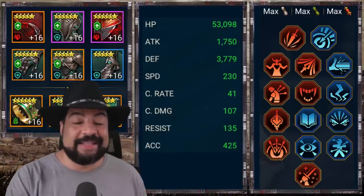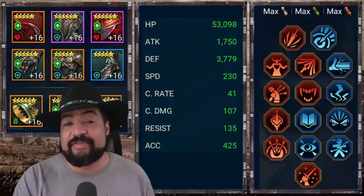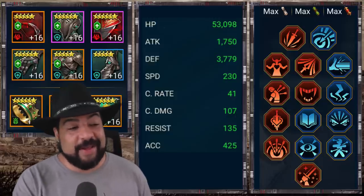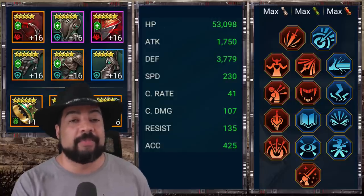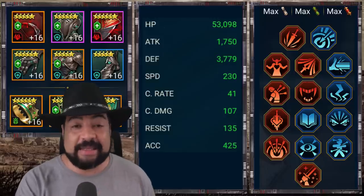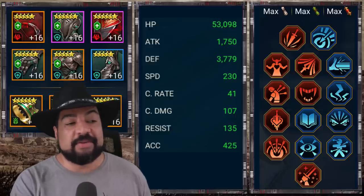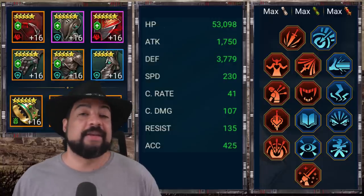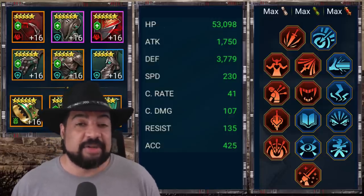Moving to Stagnite, the secret sauce of this team. I have a Bolster set on him — I like the healing ability it gives me. He's at 230 speed, right on the button, with 425 accuracy. I definitely need his debuffs to land, so if I were going to higher difficulties I'd try to push accuracy even up to around 600 while still maintaining solid defense and HP. Without having an increased defense buff it becomes a lot harder, which is one reason I'd recommend bringing a legendary champion that provides increased defense. But Stagnite is fantastic, especially with that decreased speed ability.